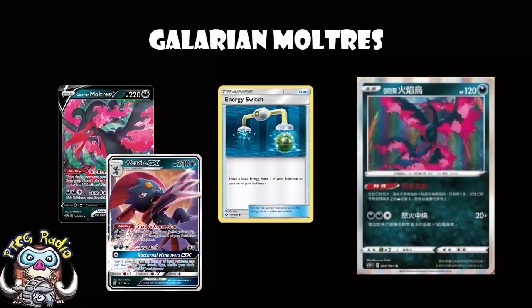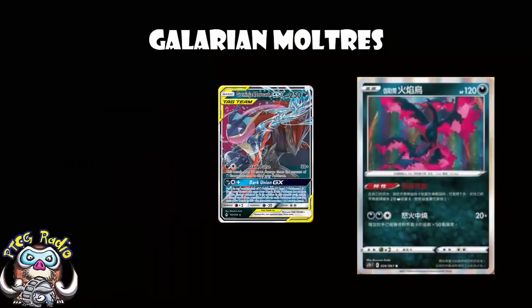Having these Galarian Moltres to get a ridiculous amount of energy on the field and then move it around — yes, obviously! But that's going away, and that's genuinely sad. The other thing is an attacker that does more damage based on energy on the field. The best one we've got here is Greninja & Zoroark GX: two energy, 30 damage plus 30 more for each Darkness energy attached to all of your Pokemon. You get loads of energy down, you go absolutely nuts. But that's in Unbroken Bonds, and that is also rotating out when this comes out. In Expanded, yes, brilliant. But in Standard, I'm really not loving it so much.